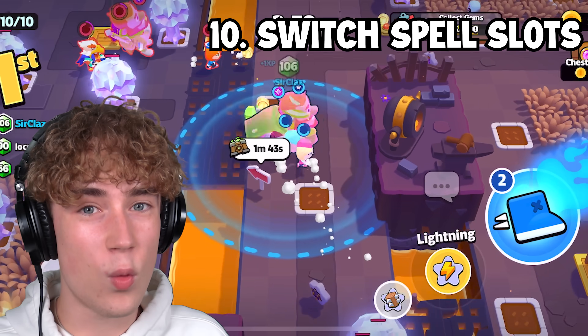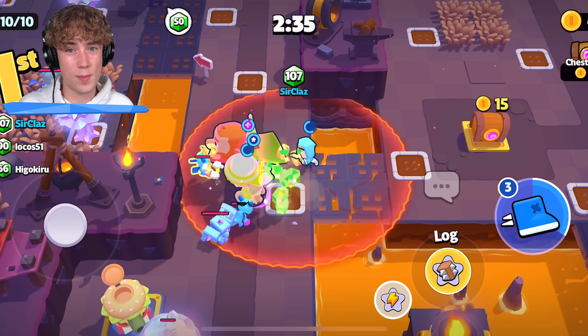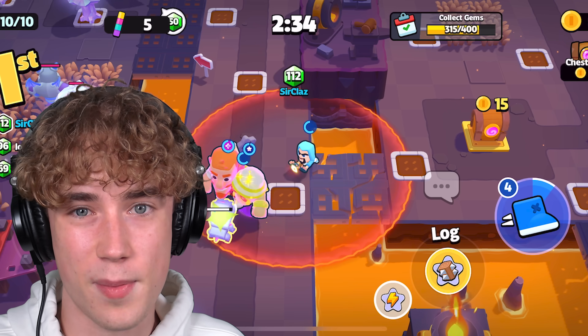Talking about spells: if you have a Wizard, you'll know there are two spell slots. If you want to actually use the second spell and not the first, simply tap on the second spell slot very quickly and it will switch. You can now use the second spell as your main spell.